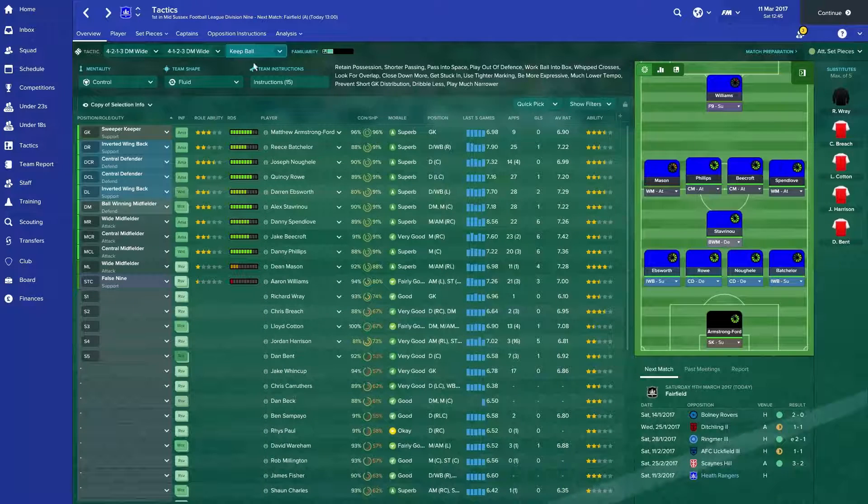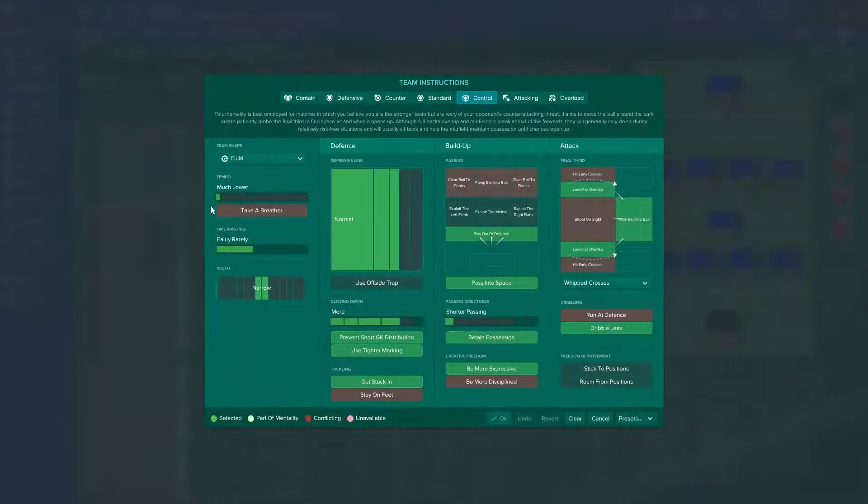So basically, as you can see, the instructions are very, very simple: much low tempo, rarely time waste, play very narrow, defensive line is just a normal defensive line, prevent shock, goal kick distribution, use tight marking, get stuck in, retain possession, pass into space, play out of defence — all of these sort of keep-ball kind of situations. Works really, really well.